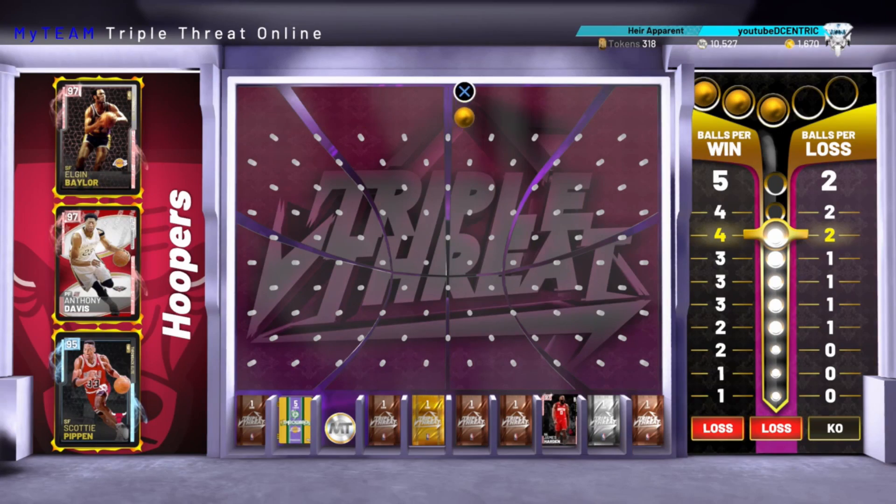My third game on triple threat — I just hopped on just to play, just to see if maybe he would appear. The boy Lex called me, so that's why you're gonna see this go on for a while, back and forth. I'm like, yo, I literally just pulled the Harden on my board.